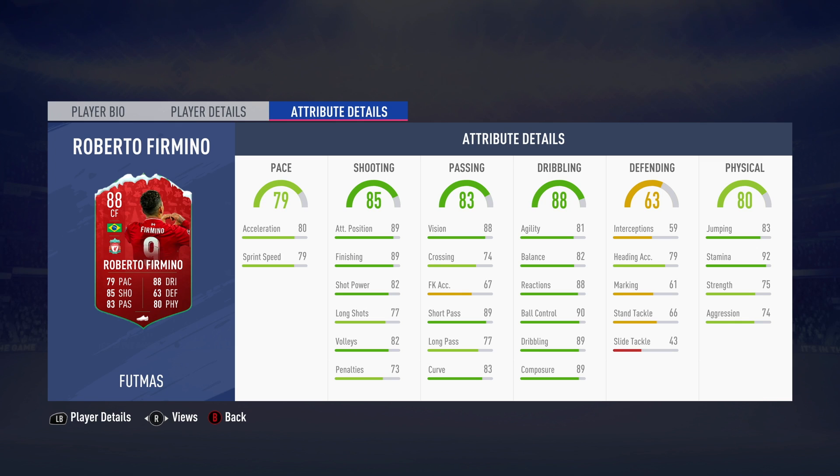Bobby Firmino's got 89 finishing and 82 shot power, great attacking positioning. Stamina is now 92, which is nice. Very nice high curve at 83. Composure, dribbling, ball control, reactions, agility and balance all looking tidy. Good short passing - that's why as a centre attacking midfielder or centre forward he is going to be great, or even as one of a two-striker pairing. He's going to work well with a duo up front. I think that could work out nicely.